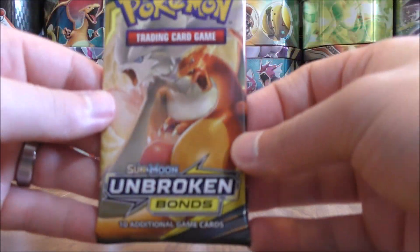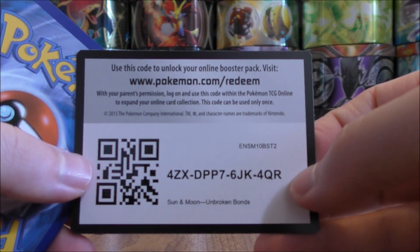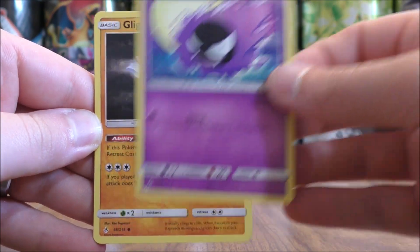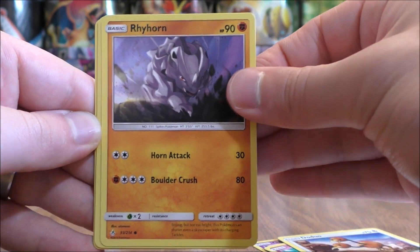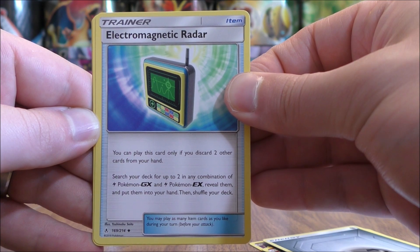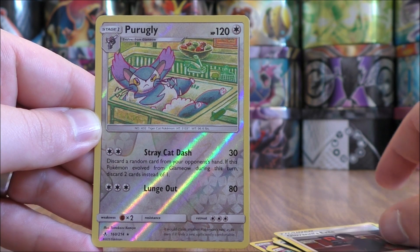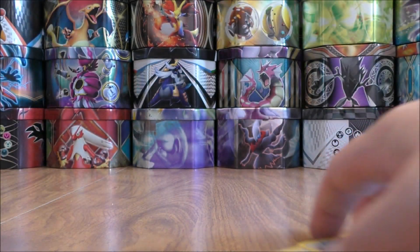Final pack here. Reshiram and Charizard on the cover artwork design. Easy pack to open up, and a green colored code card unfortunately. So the hunt will continue — I did pull the regular art of that Reshiram and Charizard. Final pack starts with Ghastly. Gligar, Spritzy, Doduo, Rhyhorn, Metal type energy, Electromagnetic Radar — a good card to use with Pikachu and Zekrom. Cleffa, Giovanni's Exile, reverse hollow of Perugli — a rare. And the final card would be Polywrath.